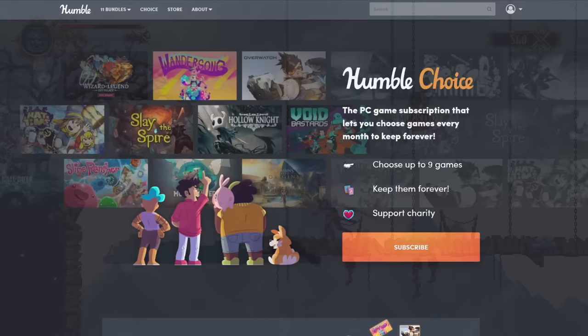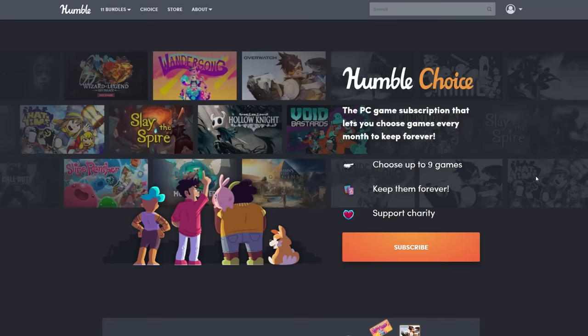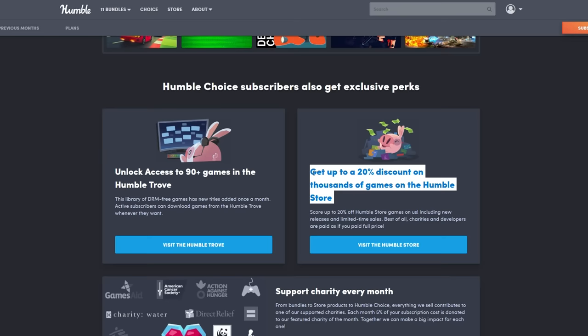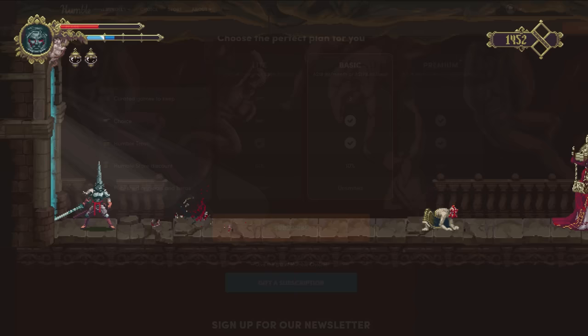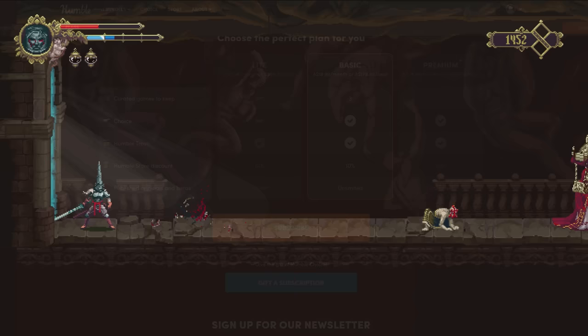Humble Choice is basically the new Humble Monthly — a way to get a ton of games, support charity, and support developers with your monthly subscription. It also affords you 20% off at their store, instant access to over 90 games in their trove, and up to nine curated games every month. It's always been a great deal, and it's a pretty wholesome company I'm always proud to support. So please click the link in the description to get that deal — it expires on the 3rd of January, so get in quick. Thank you for watching, and I'll see you next time.